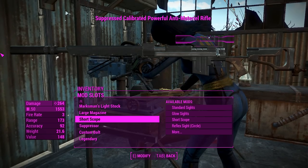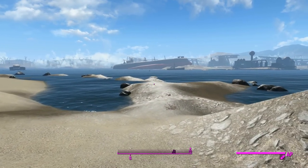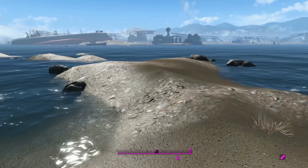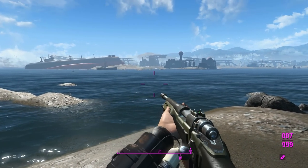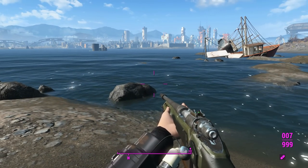Oh boy. Before we get into Gunner's Plaza, I just want to test something. One of the major questions when I first learned about the Creation Club Anti-Material Rifle is: is this thing going to outperform the standard hunting rifle with a .50 cal receiver? Because you all know my thoughts on that — it's fucking shit.